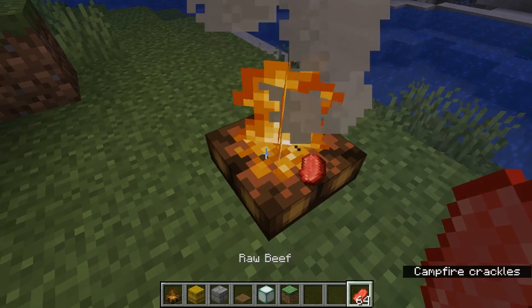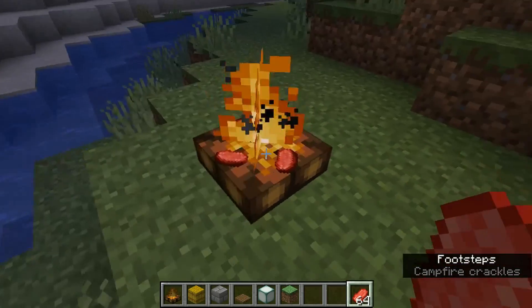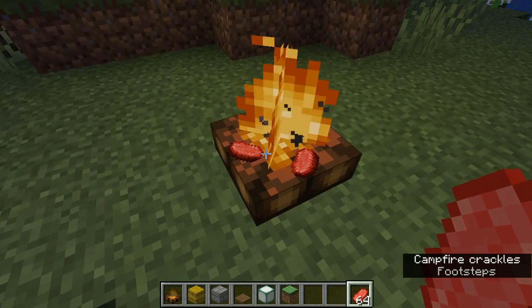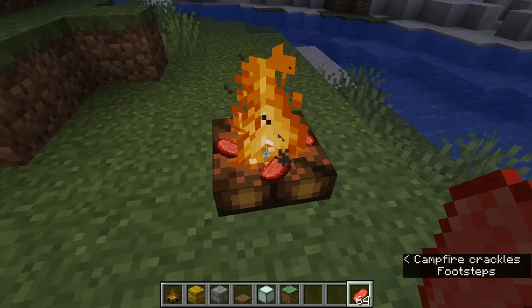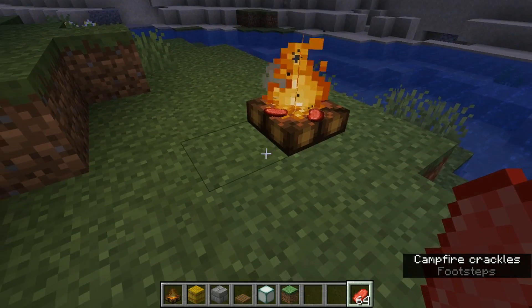But you can right-click with food in your hand and place down up to four pieces of food at a time. And it will very slowly cook the food and pop it off while we keep talking.